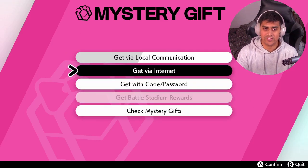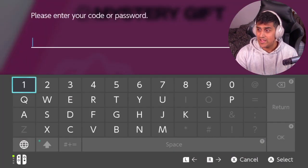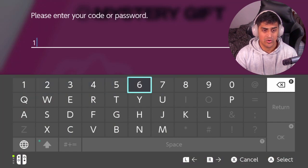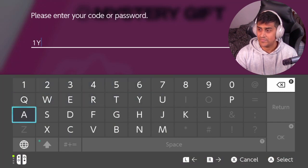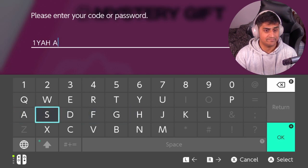Now we're going to do the second code. We're going to do the same thing again — go to 'Get with a code or password'.